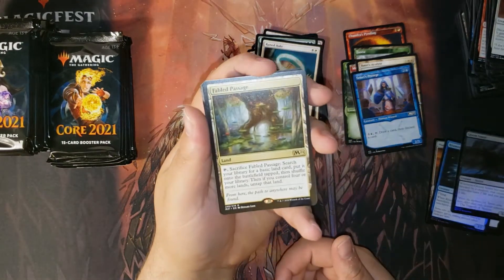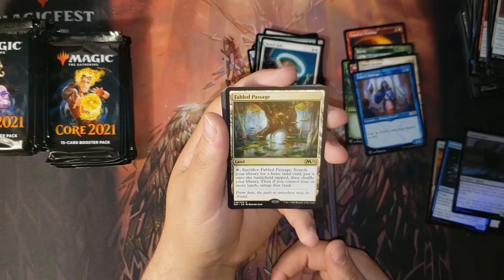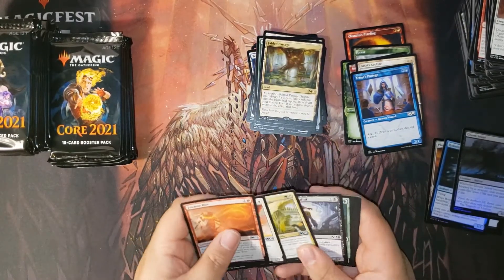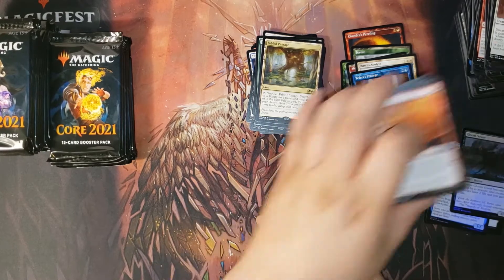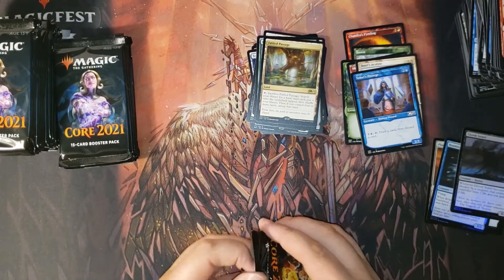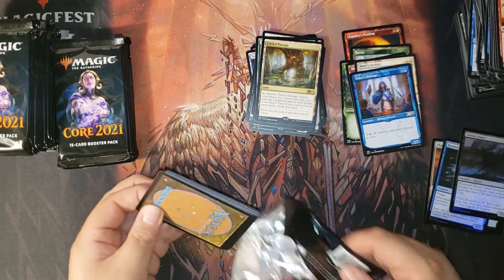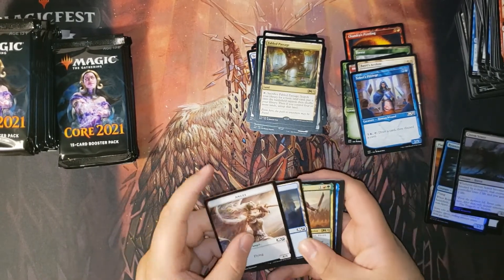Maybe it'll matter given what the next set has. Another foil — a Fabled Passage, a very recent reprint. That'll probably drop the price quite a bit, but it's a good card nonetheless. Some mythics I still want to see — I'd love a Ugin, maybe an altered art Ugin. We still haven't seen any altered art rares, so that's still possible.